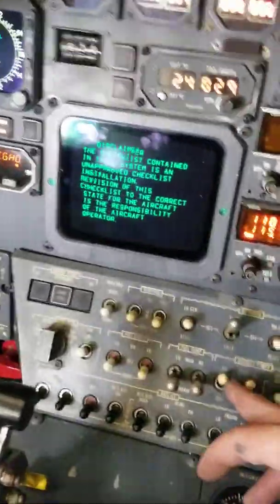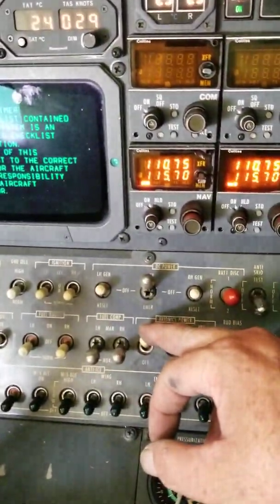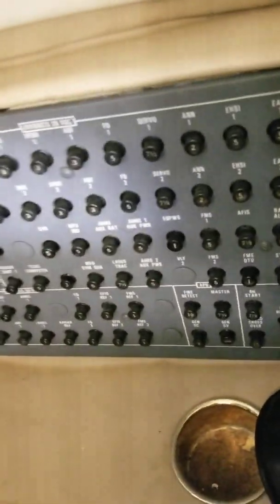Let's take a walk through the back and check out the aft equipment. We can go ahead and shut this down — going on battery for just a second without the APU running. I'll show you the new component locations for the equipment.